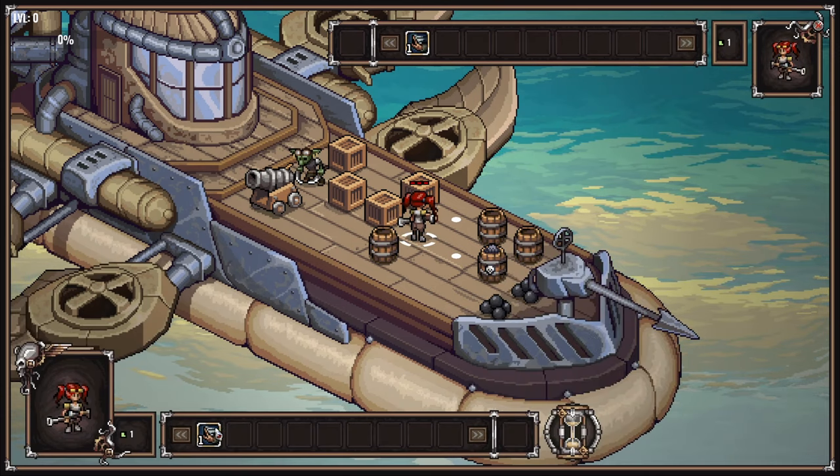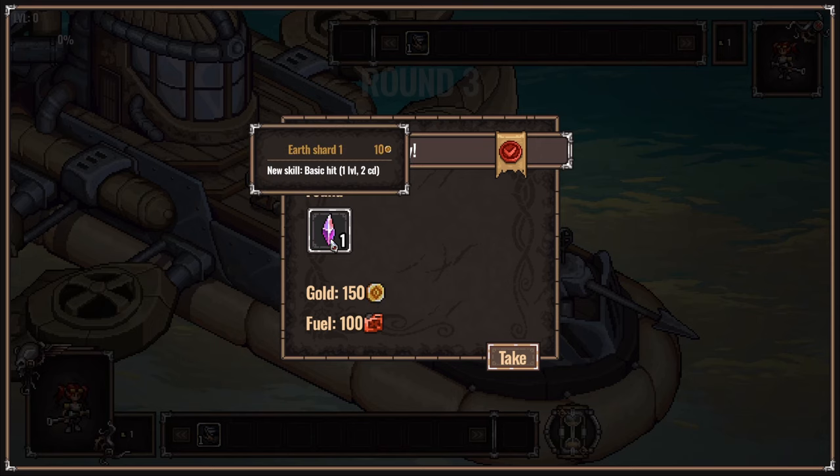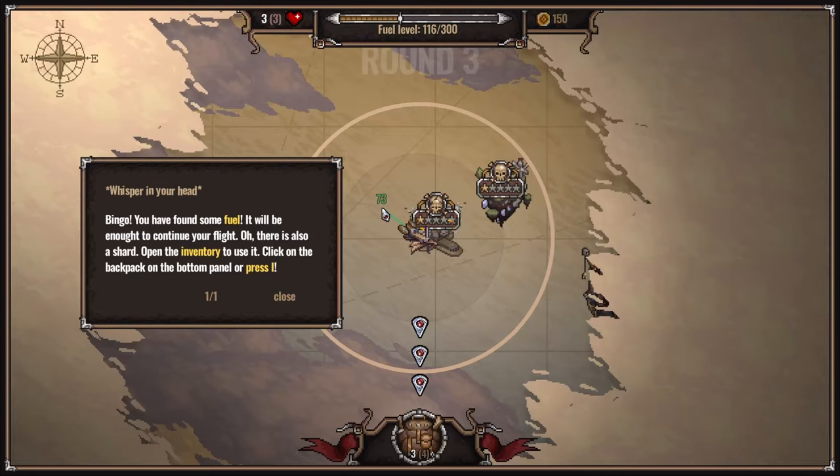Go on, try it. All we need is a push - and the crate should move across. Gold, fuel, and we found one earth shard. Feels like fuel gets used up really quick. Bingo! You've found some fuel - it will be enough to continue your flight. There was also a shard.